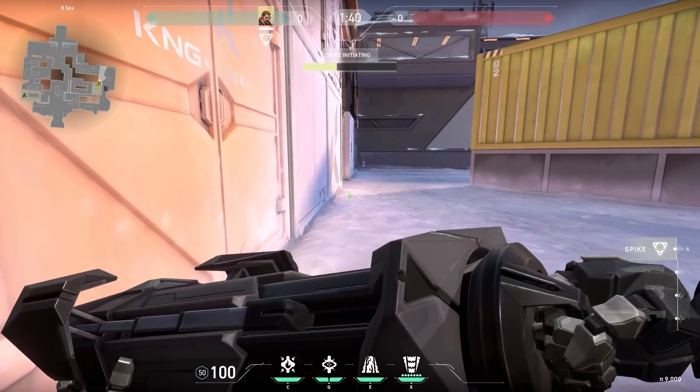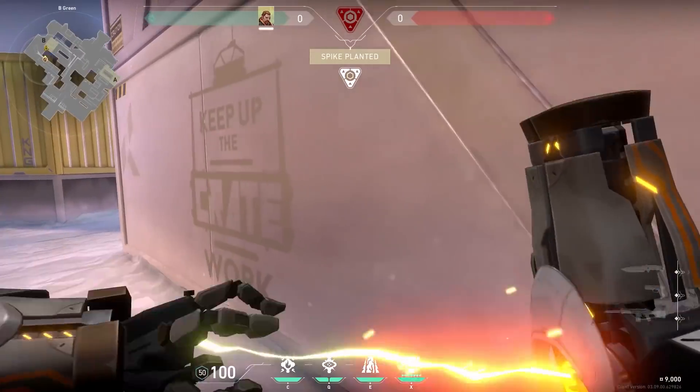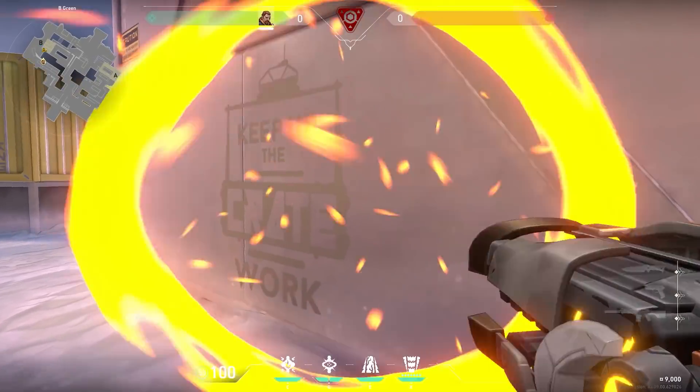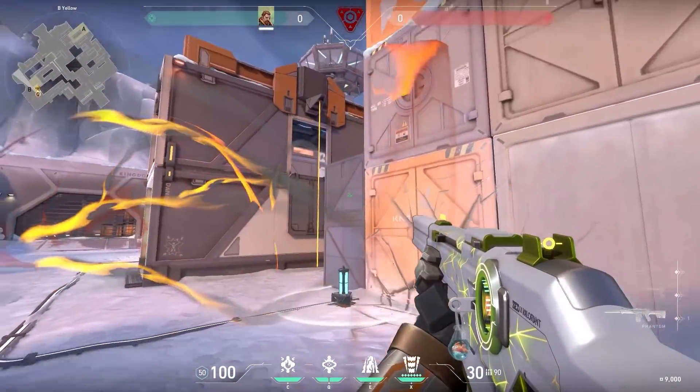I'm not sure why, but I've never seen someone do this and I never realized it could be done. You see this extremely big wall over here — with Breach you can just use your Aftershock through this wall on top of the spike. I never realized the range of the Breach Aftershock is so big, but now you know.